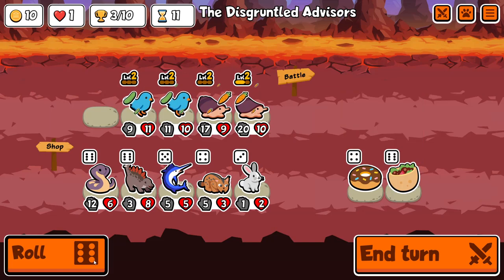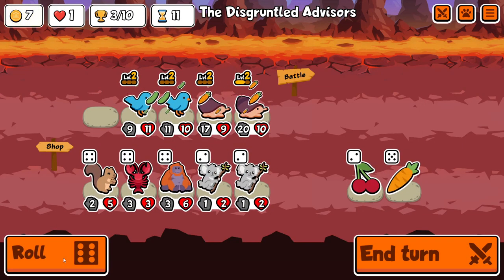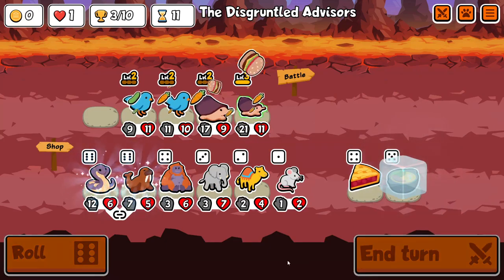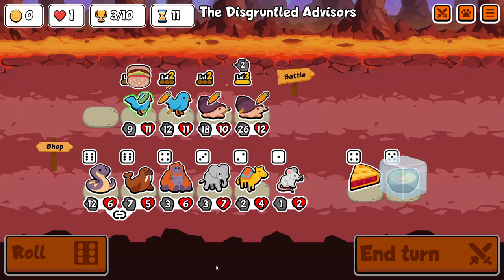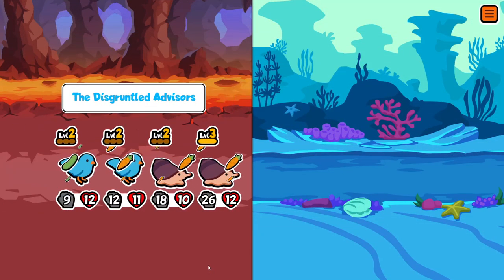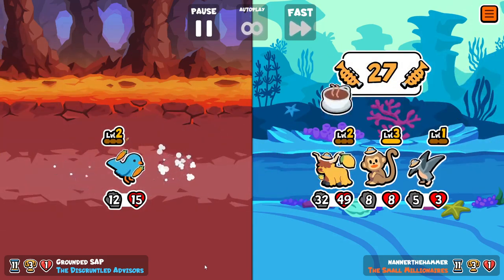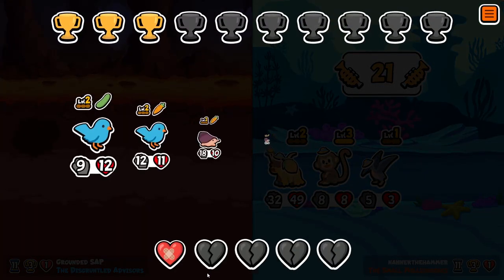Here's another one — I mentioned this in the last random pack video. I've been trying to do: if I get cone snail plus bluebird, or pill bug plus bluebird, I just try and take them as far as possible. So here is turn 11, one heart, three trophies for the tandem cone snail, tandem bluebird — and it's a fair fight against another four squad, but unfortunately the tier ones just don't have enough gas in the tank. Very, very close game though.